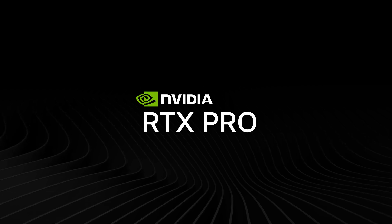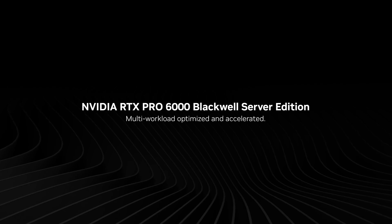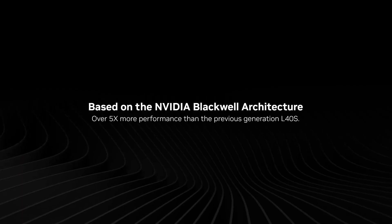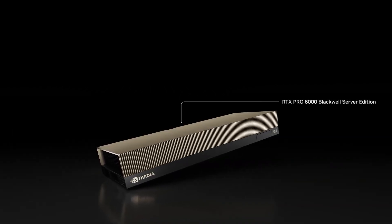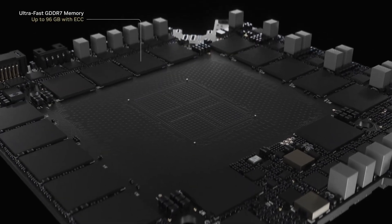Introducing the new NVIDIA RTX Pro 6000 Blackwell Server Edition. This is a universal AI and graphics server GPU that is supposed to be the direct upgrade to the L40s. You can see they are directly comparing it to the L40s in their marketing video. And as you might know, NVIDIA is using the L40s and the L40G for the GeForce Now Ultimate tier.